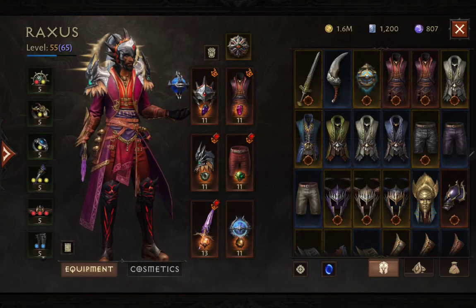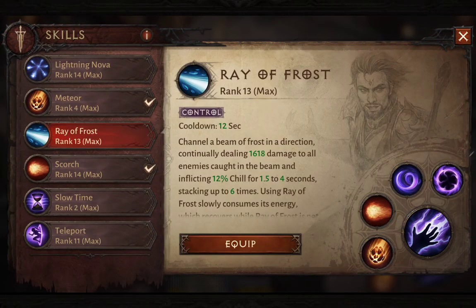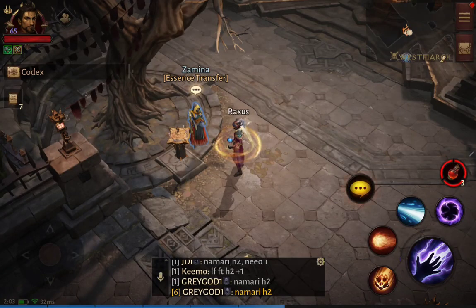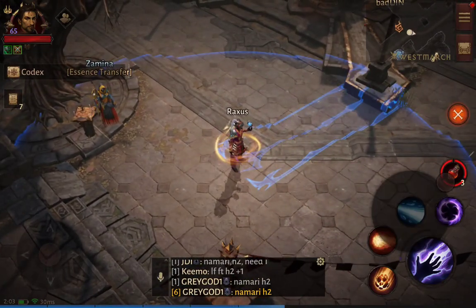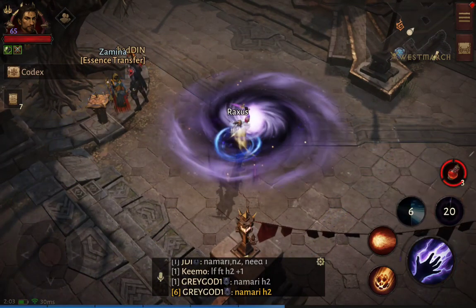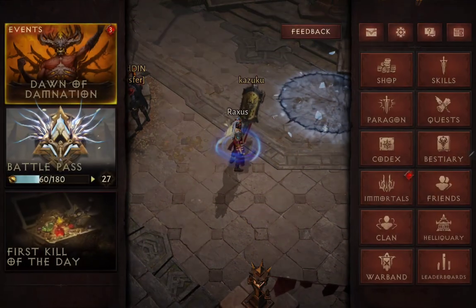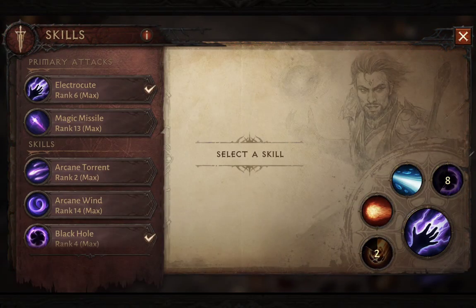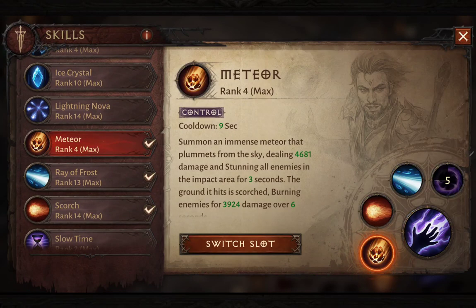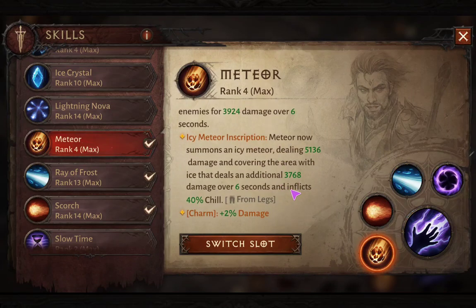Let me show the PVP skill effects. The ray of frost is originally a channeling skill, but now it becomes a single beam blast. My combo is: black hole first, then ray of frost, then finish with an icy meteor. Also, meteor originally stuns for three seconds, but the icy meteor version has that stun completely removed — that's how changing the legendary also changes skill effects.